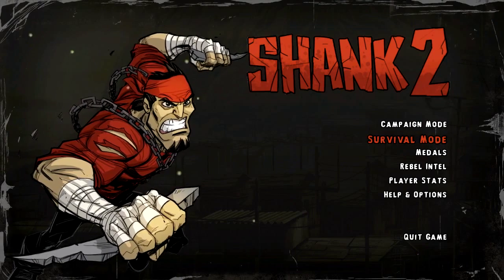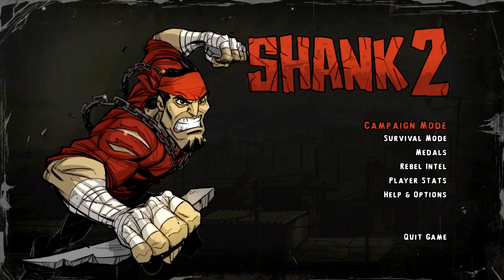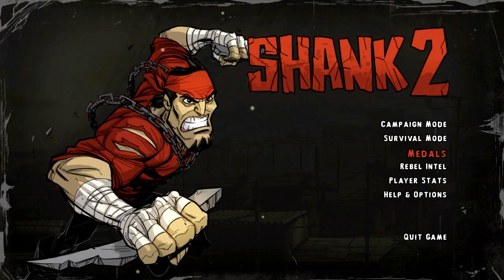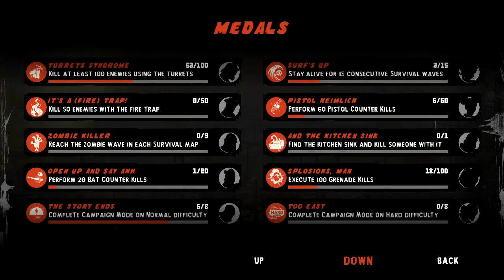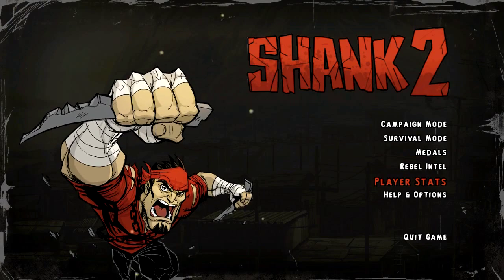As you can see, you have Campaign, Survival, and Medals. Survival mode is what it sounds like. Campaign mode is where you play through the story. Medals is where you get to see all the achievements you've earned. Throughout the game, you'll collect Rebel Intel, and you can read about all kinds of events that help piece together the storyline.